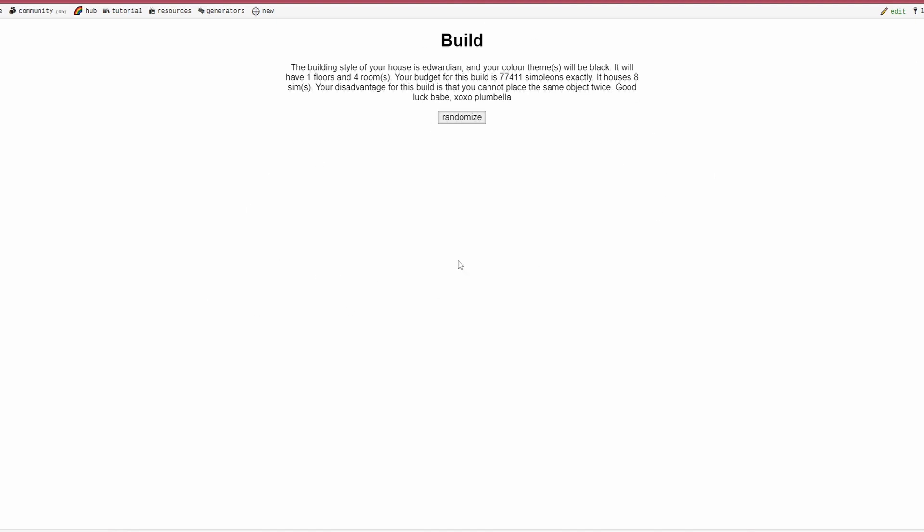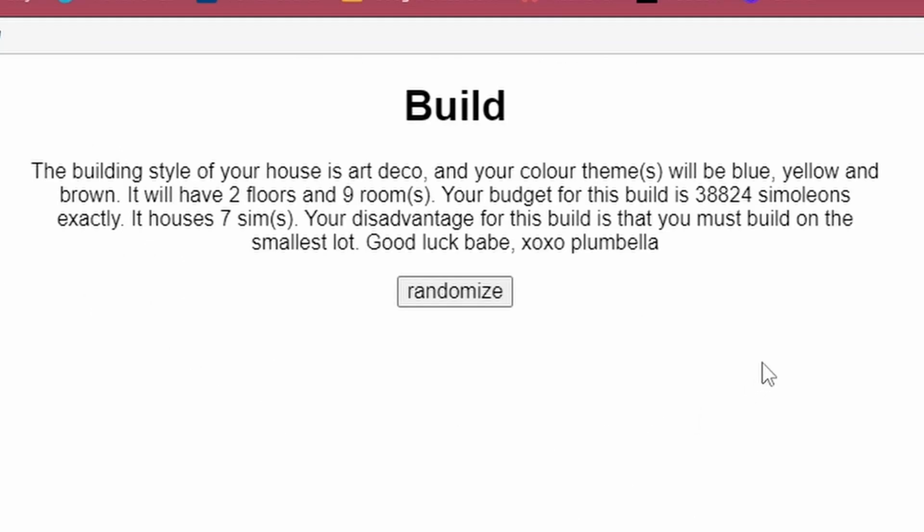The site is very simple. We're gonna randomize and see how awful our lives are gonna be. It says the building style of your house is art deco and your color themes will be blue, yellow, and brown. It will have two floors and nine rooms. Your budget for this build is 38,824 simoleons exactly. It has seven sims.